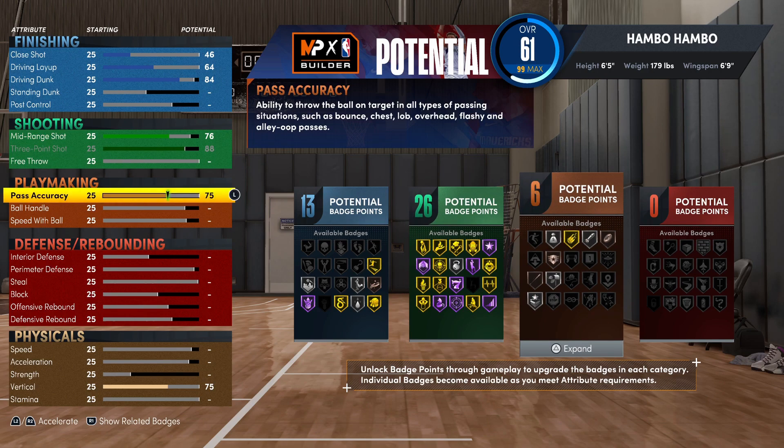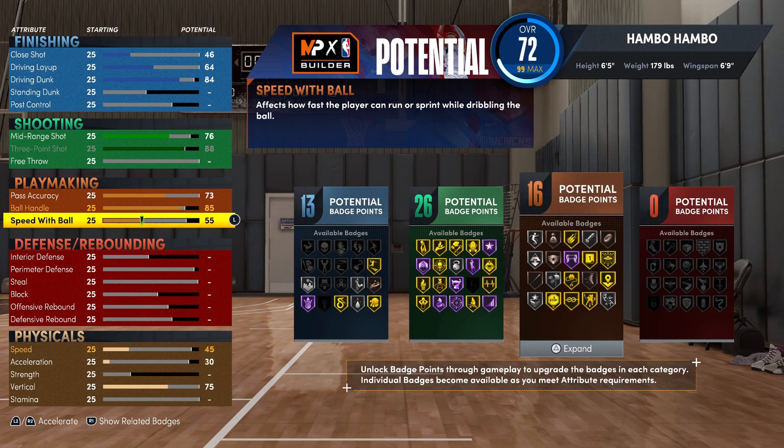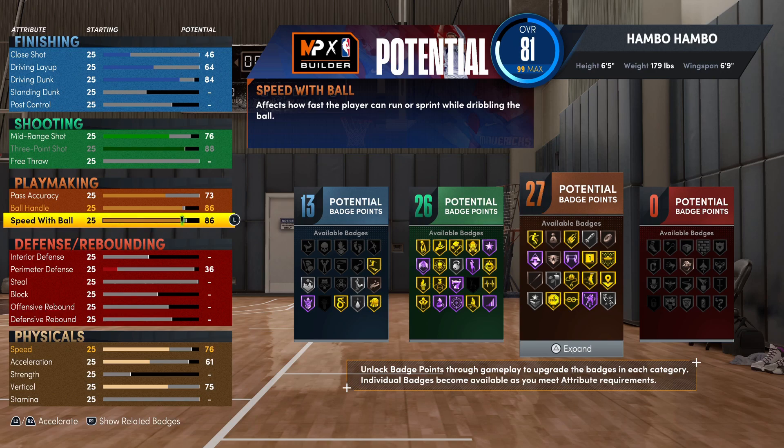Moving on to playmaking, first for the pass accuracy, you're going to want this at a 73. For the ball handling, you're going to want this at an 86, and you're also going to want your speed with ball at an 86. This build in total has 27 playmaking badges, which is very good. Obviously, this build is not really going to be your primary ball handling build, but if you want to dribble in the twos or something, you 100% can.